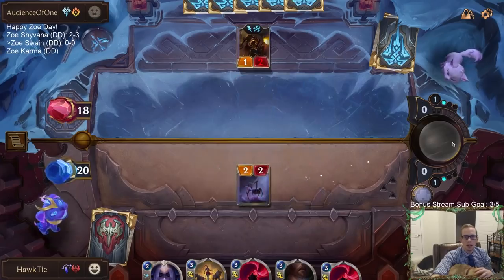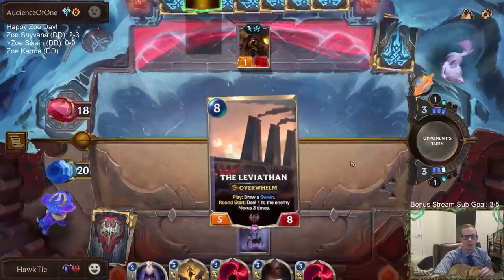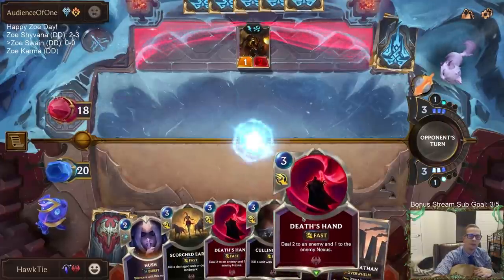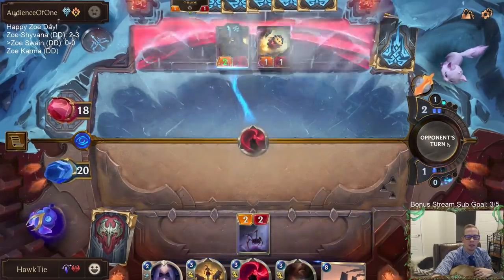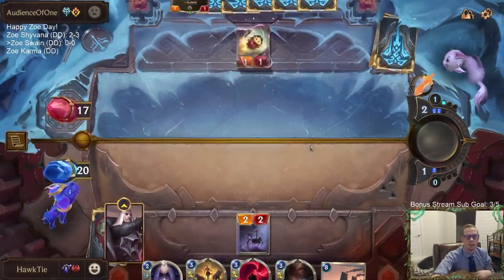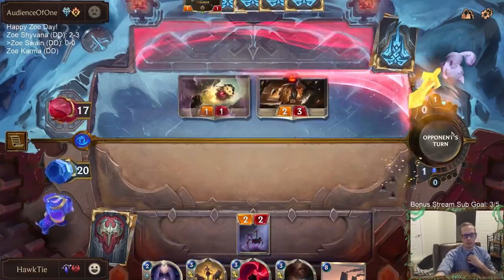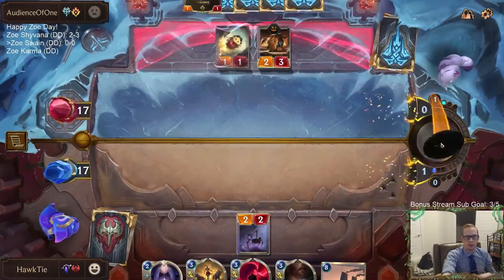Alright, so the Ballistic Bot being a one-two means we're going to be able to kill it with the Death's Hand. The Culling Strike can be very useful for getting rid of Viktor. It could be a Poro deck — I was calling a Poro deck — wow, it really is a Poro deck!